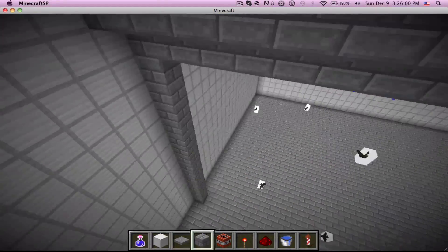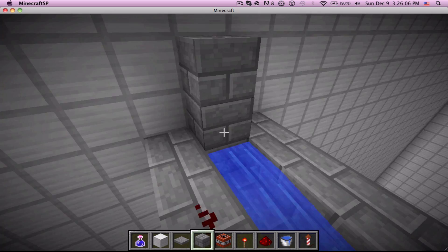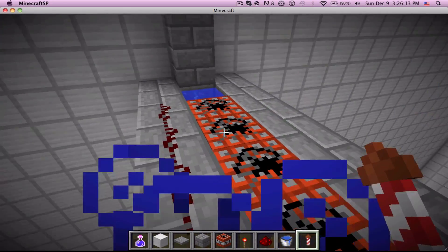So basically, you just build something — I was measuring the height to see if I could get the correct timing, but nope. So you just have to build this type of contraption here, easy, simple, then load it up with TNT.